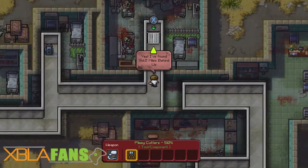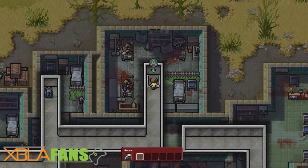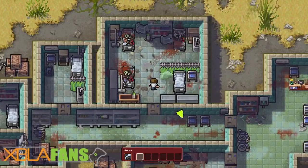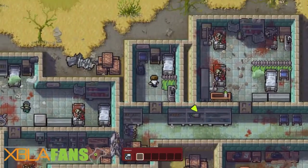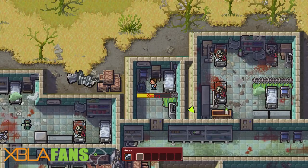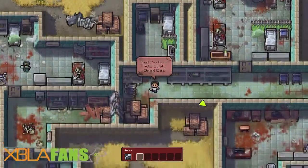Alright, so we got Volume 2 of the comic. During this video I'm going to give you all four locations as well for the comic. Pretty easy to find, to be honest, since they kind of have that glow. It'll probably get a little harder in some of the later levels.